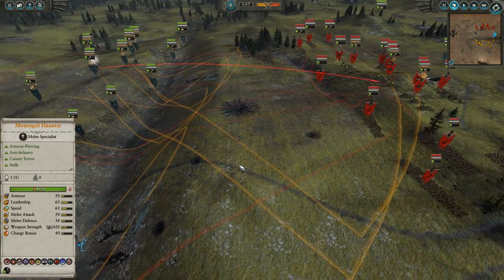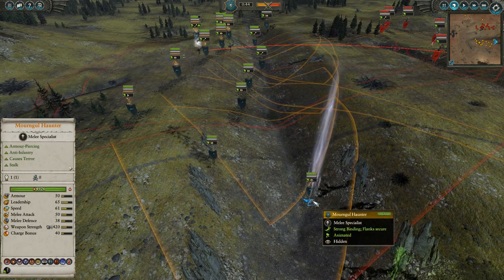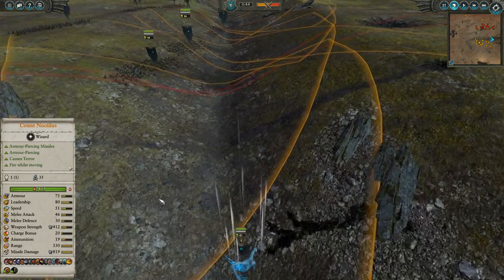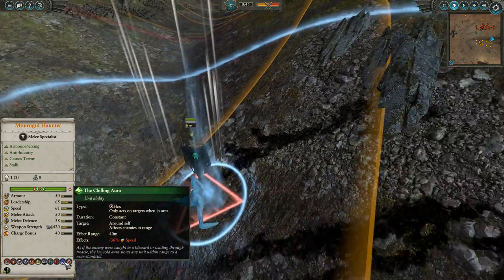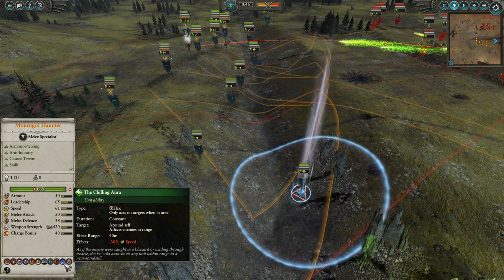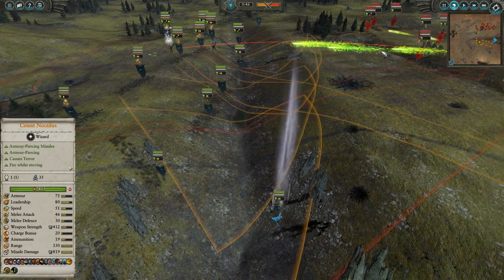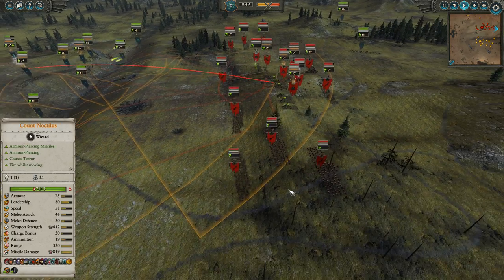Once he gets into melee, he is an absolute powerhouse — heavy armor-piercing damage and pretty decent leadership. He also has a hunger, so he'll regenerate while he's in melee. He also has chilling aura — minus 36% speed in an area of effect — a very useful control tool.